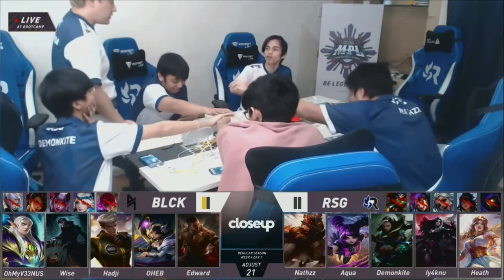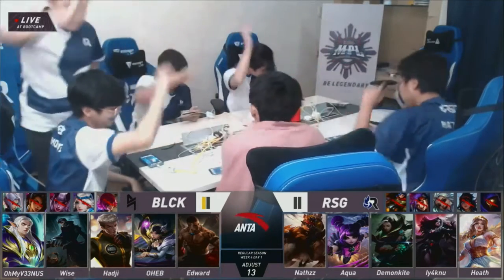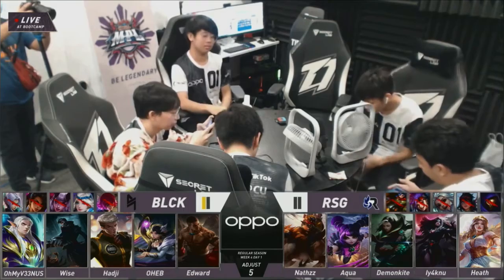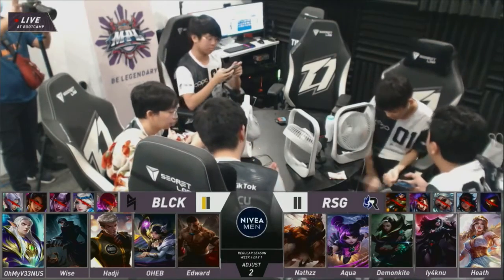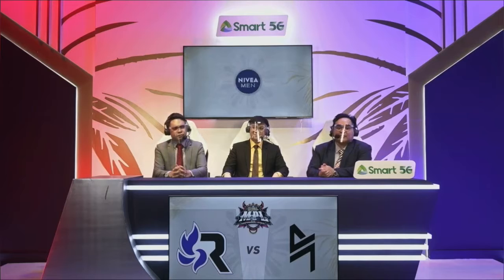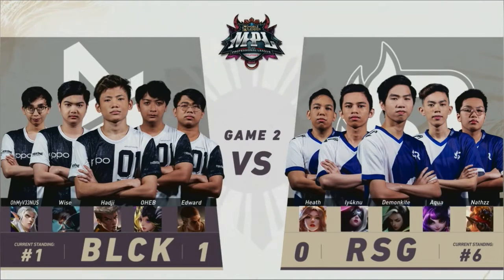Now RSG responds for the final pick of Benedetta, answering Blacklist's strategy. They have vision plus artillery firepower from the Farsa, plus movement speed. What does this mean for Blacklist? They have to be careful with positioning and how they engage team fights. The Farsa is going to be public enemy number one for Blacklist International. I'm also thinking RSG will put their focus on giving Oheb a difficult time.